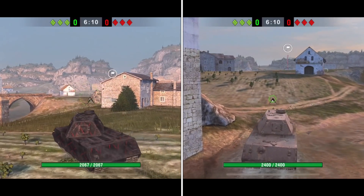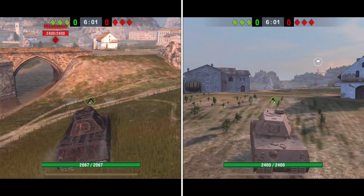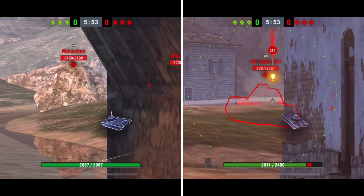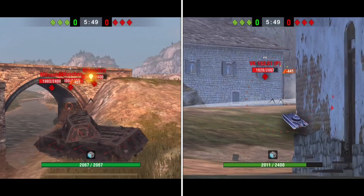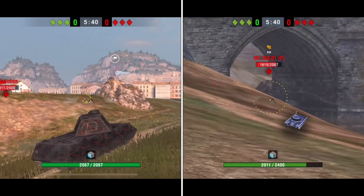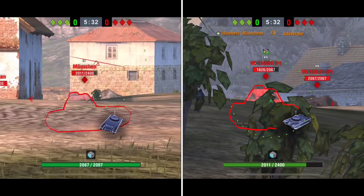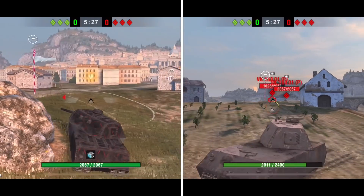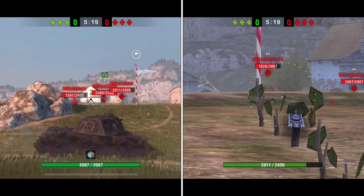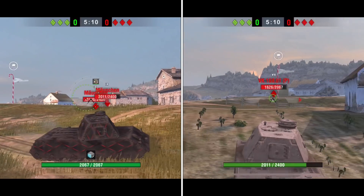I've had subscribers ask me to do showdown videos of like 7v7 where one type is tier 8 and another is tier 9, but that doesn't make a whole lot of sense because we all know which one will win unless players run into bad luck — the higher tier will win. That's why I don't do showdowns of tanks that are typically one tier higher. But I thought this was fun and creative from the subscriber, because it's much more challenging being the tier 9 player having to play backwards with weaker armor.